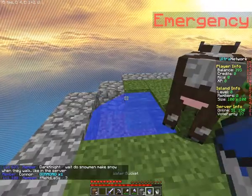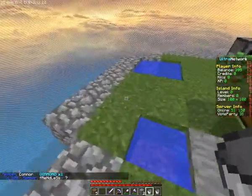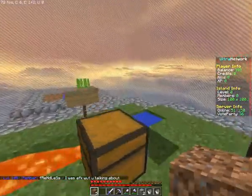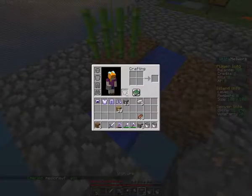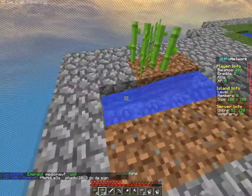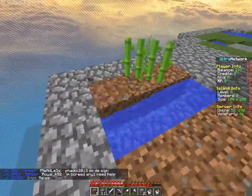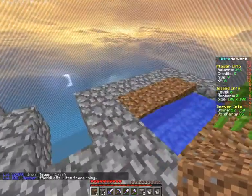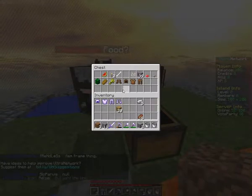Now we're all set water-wise. I can do whatever I want regarding water, which is cool, because water is a little essential. Yeah, I can have another infinite water source here if I just make it 3-by-1 — pretty sure. Let's see what they give. They give like nothing.